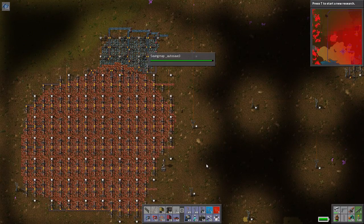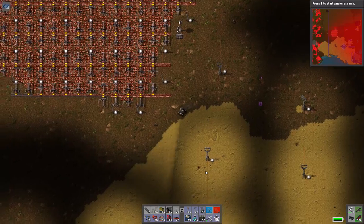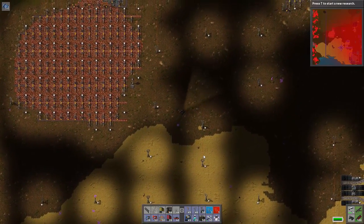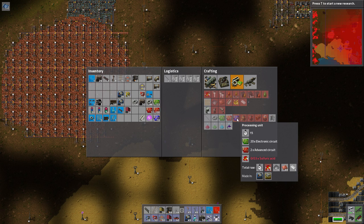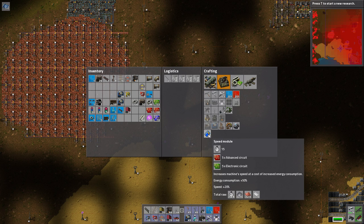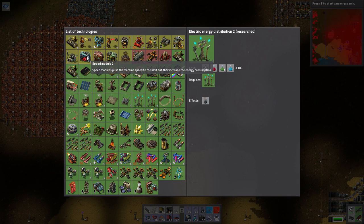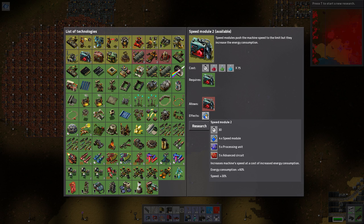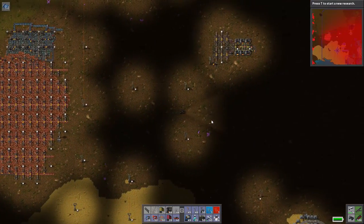So let me show you a brief overview of all we did. This is going to be the electronic circuit cell, which you need a stupid amount of in this game. What takes electronic circuits? Well, damn near everything. Red circuits? Yep, they take electronic circuits. Processing units? Yep, they take 20 of them. Speed modules, which we're going to be making a lot of — they take five electronic circuits each. And speed module 2s take five processing units, which is 80 electronic circuits per speed module 2. That is a lot.